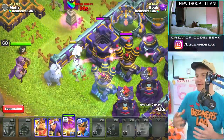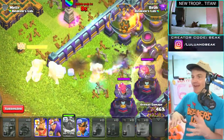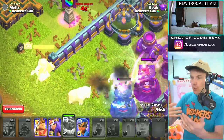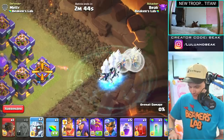Look at how many different effects are joining the game now. We got the ice effects from that pet, the electric effects, the phoenix has fire, we got the poison from one of the new pets. Clash is getting wild! One, two, three, four...